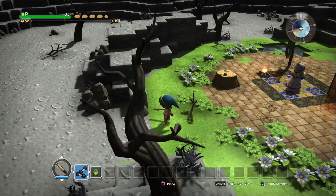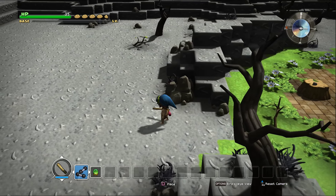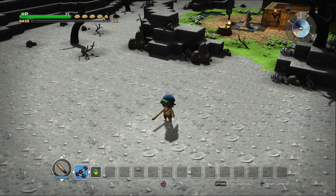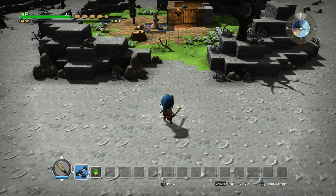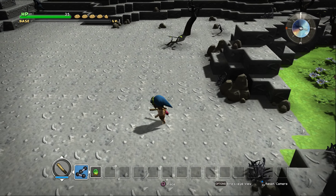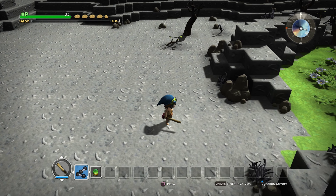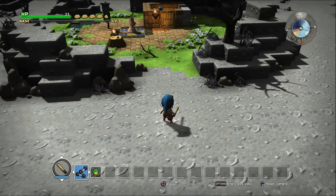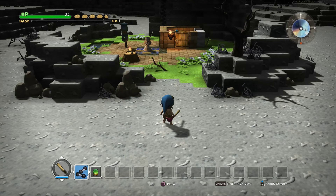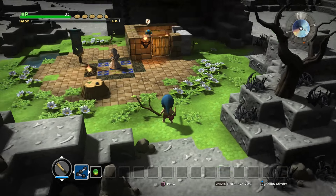I wonder how far the light goes — I think it's just this far. Okay, it changed now, so it does go a little bit further. I think it's right here. So the transition is a little bit bigger than just where the grass is, which is actually very reassuring. We do have a little bit of space to build here.